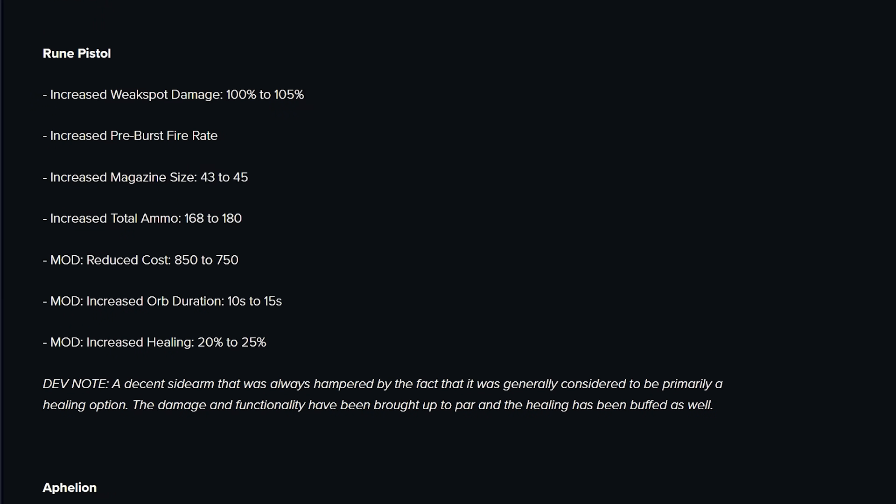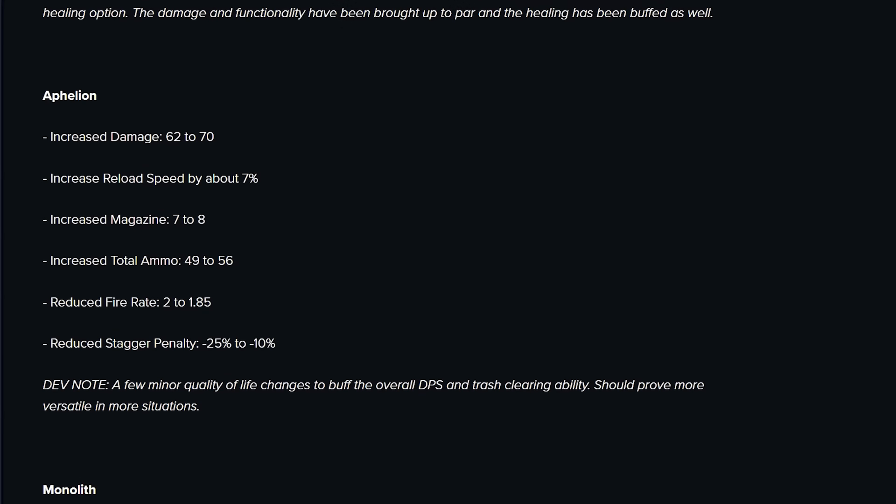Rune Pistol — overall a little bit better. Solid gun, love the Corrupted Rune Pistol. Always a good option, not much to say there. Aphelion buffs are fine. It's hard to get excited for a weapon with a primary shot and mod shot that don't synergize. The damage bump for Aphelion might make it a decent option for some hybrid damage setups, but I don't think it's going to be at the top of the meta — it may just be a good option if you're stacking all damage.